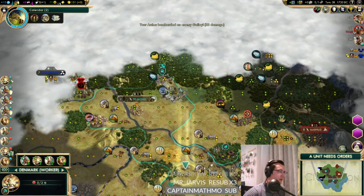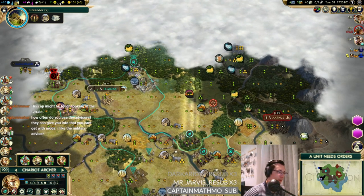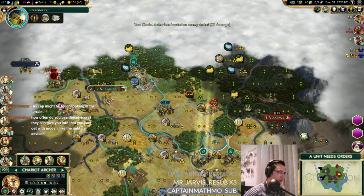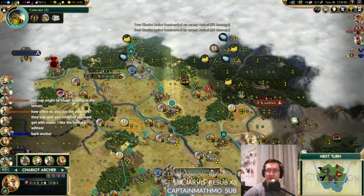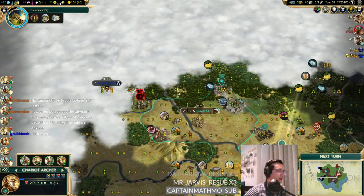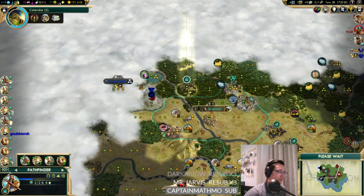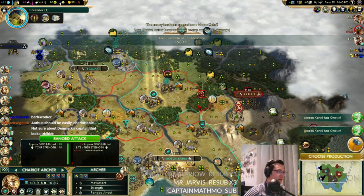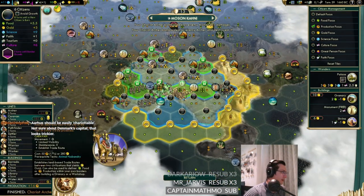We can grow this turn. Let's try and get rid of this barbarian down here. We've got this archer out - one two three four, so we can do a bit of damage. This camp might be tough. There's a barb worker! I'm not entirely sure we can deal with it - now the city-state took it back. Unfortunate. Denmark's got a settler coming - that could be pretty brutal, but at least not for us.